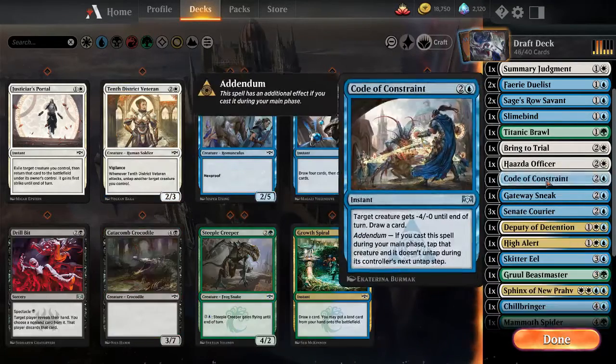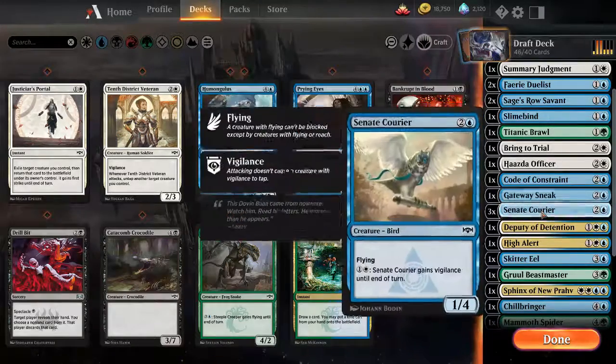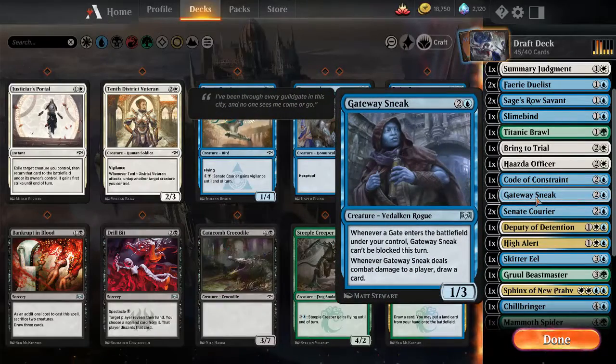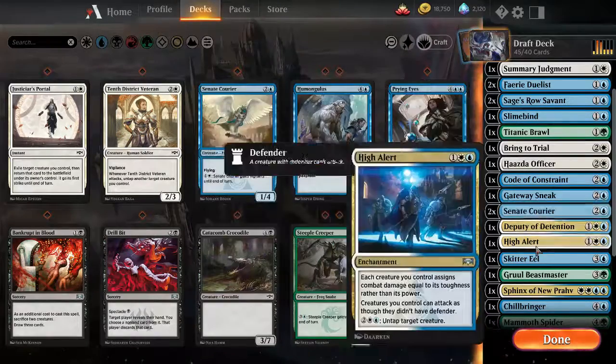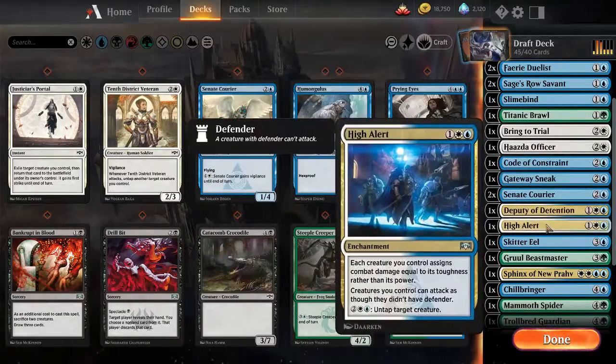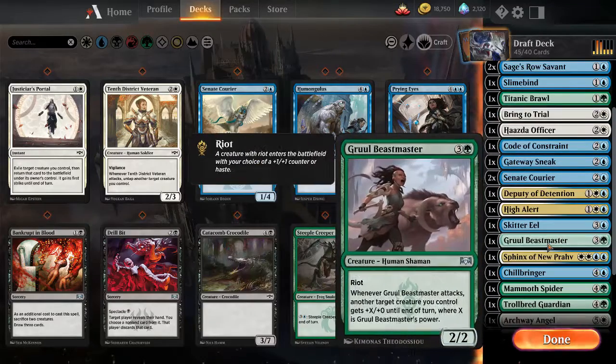I'm going to cut the veggie one for now. I guess I can cut one courier also if I go with Gateway Sneak - this is also a three-drop so I think I have enough there. And High Alert, little Beast Master - just doesn't seem to fit what I'm doing with my deck.